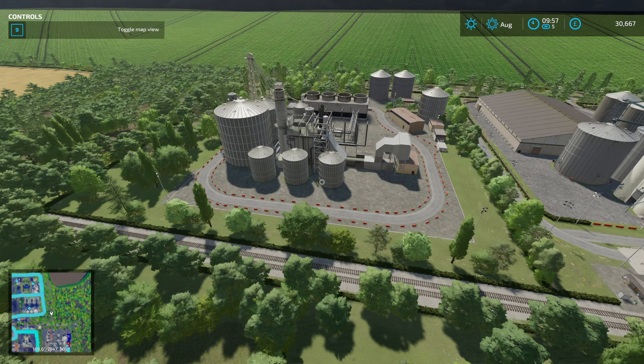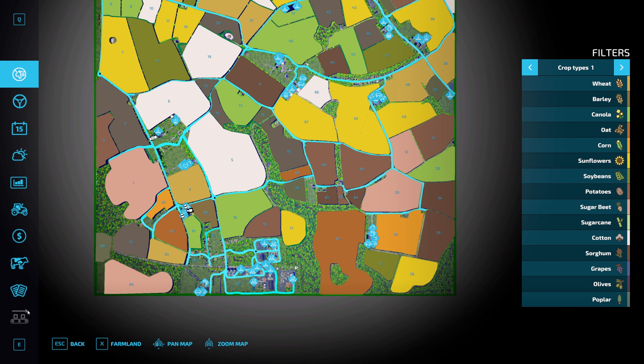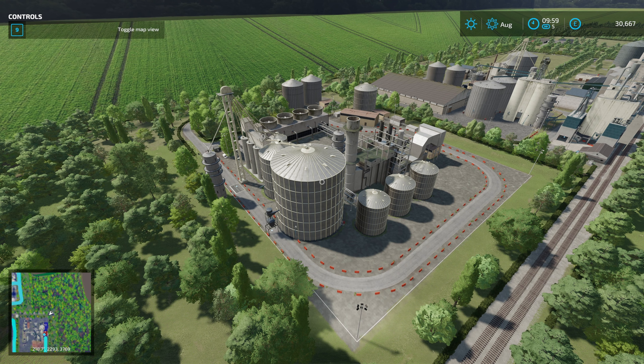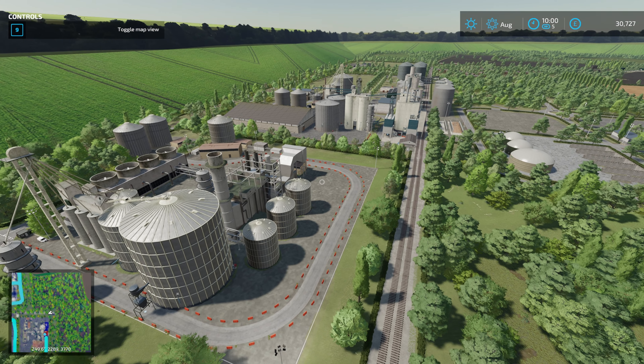There is a custom diesel production facility built into the map - not just a little single building, but an entire facility. You can put in canola, sunflowers, or soybeans and get diesel out the other end. There are some modded trailers included for transporting that diesel if you want to go and sell it. I love that he's built these big production sites.